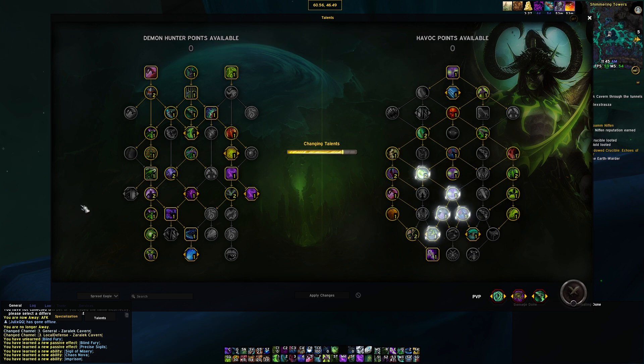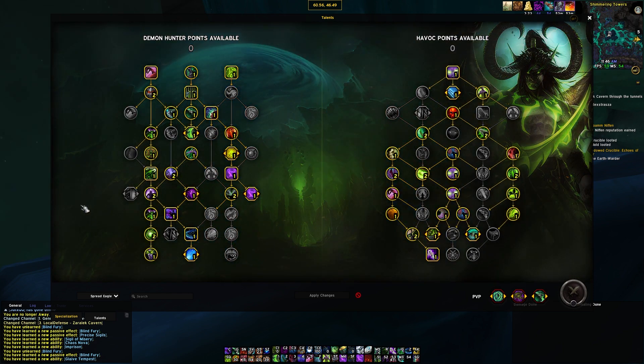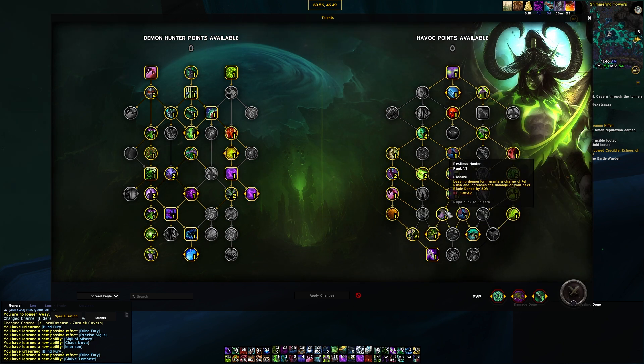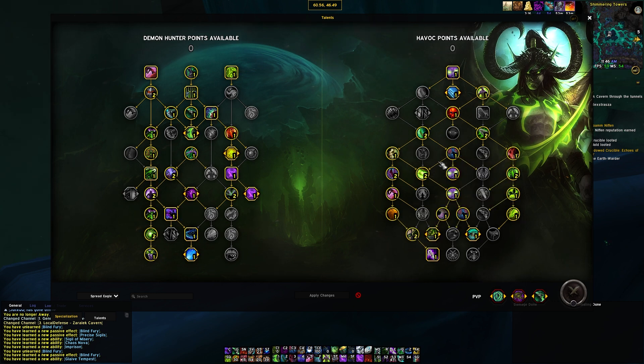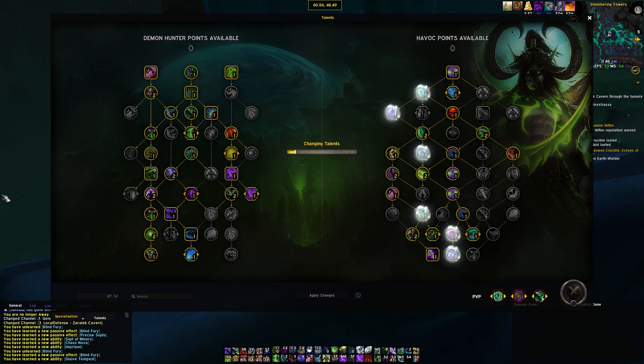The next build is Spread Eagle. It has a little less sustained damage — no Animu and no Soul Rend — but it's a lot more bursty upfront with things like Inner Demon and Restless Hunter, plus Glaive Tempest, allowing you to do damage even at lower target counts. It's much more important to play around your meta burst with this build, and you get a lot more burst because of Restless Hunter and Inner Demons.